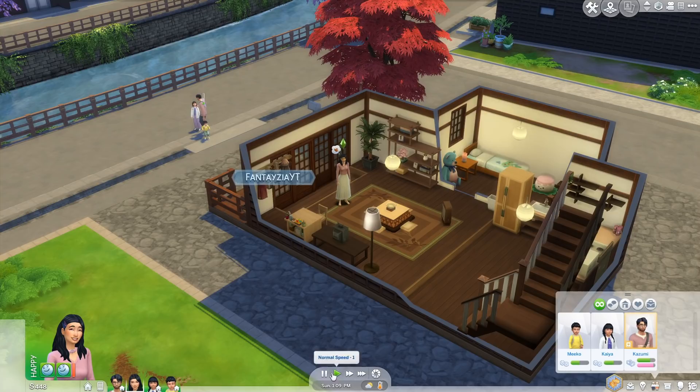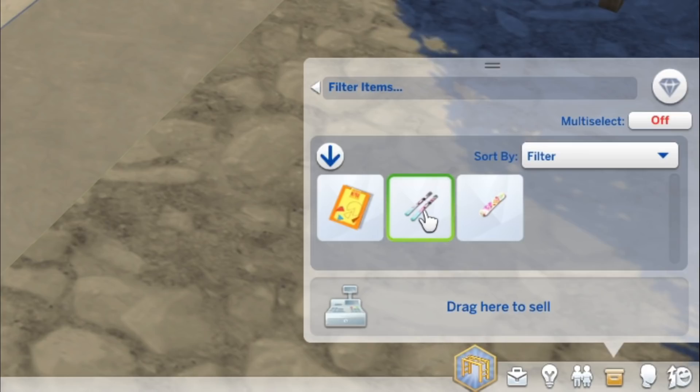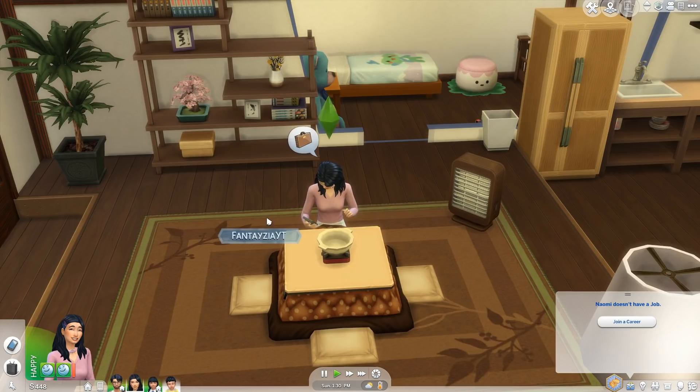I do wish the shoe removal feature was in the base game, but it's in the pack. It would be cool if there was a mod for that. Anyway, here are our Sims. She has little skis for kids and a snowboard for kids in her inventory; he has his snow stuff too. We also need to get jobs — I'm very excited because there are new careers!